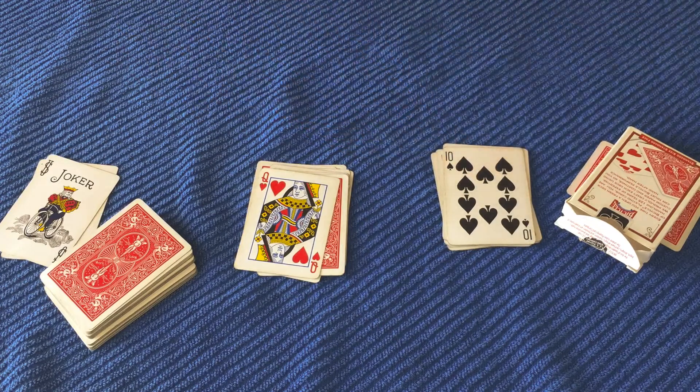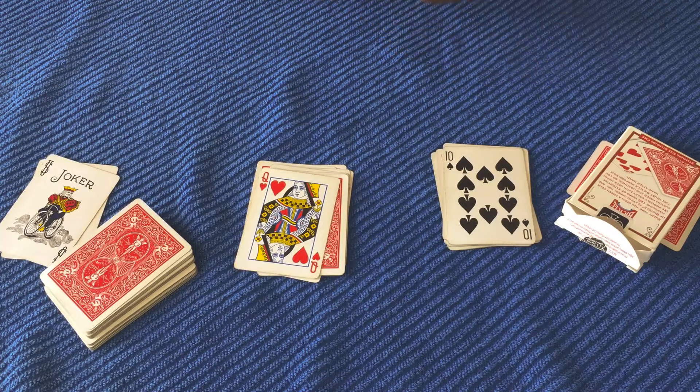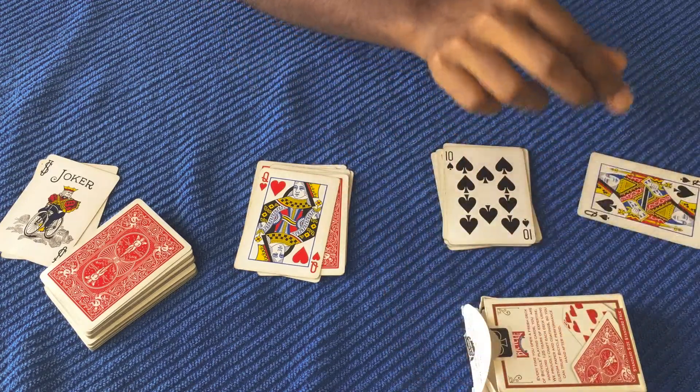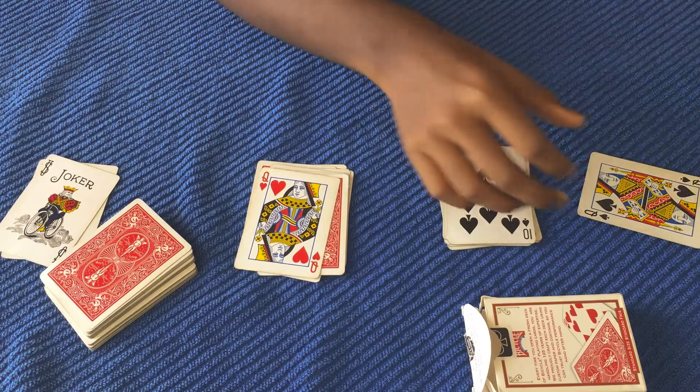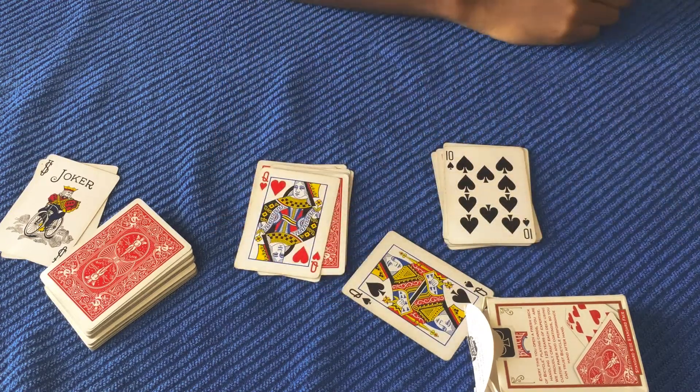I'm going to take my hands off the table and say: at the beginning of the trick, I made one prediction that's under this box of cards, which I didn't touch after I placed it there. I want the spectator to remove the box and turn that card around. The spectator proceeds to do so — and that is, in fact, the queen of spades. Ta-da!